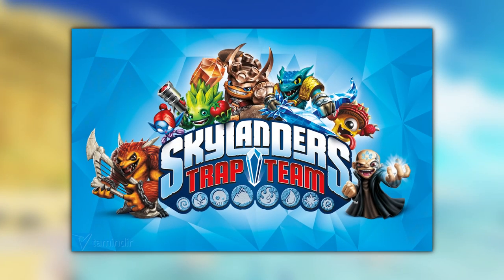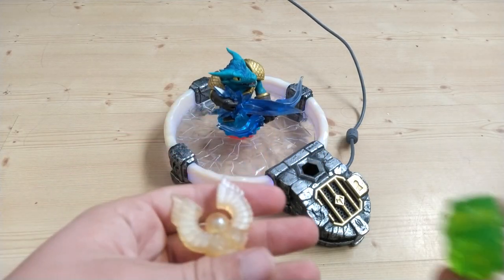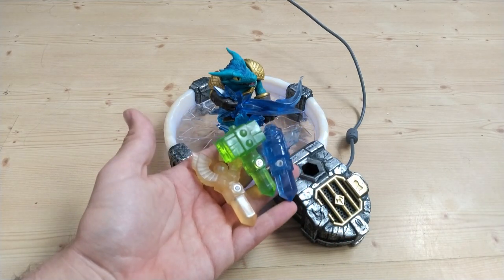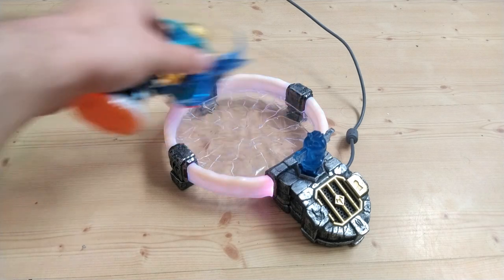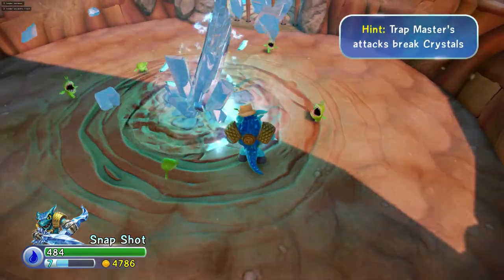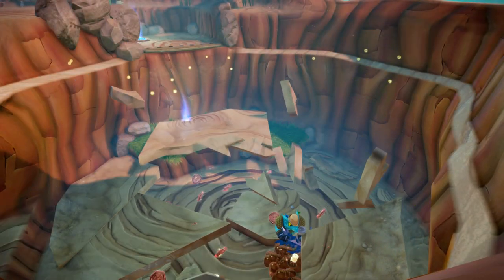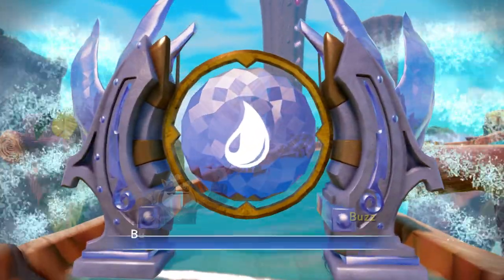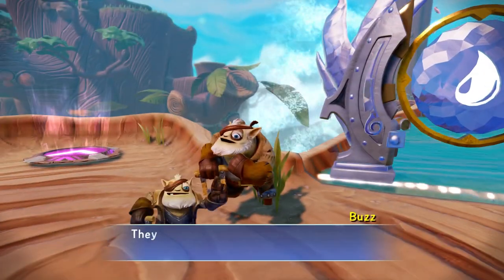After Swap Force comes Trap Team. This is the game I fully played through, and it's just more of the same. The new gimmick is being able to buy even more plastic to trap the bosses after you fight them, after which you can play as them for a limited time. Again a new portal is used, and this time I don't think it was necessary — just put a base on the traps. It's a cooler gimmick than Giants at least, but the fact that you need a trap for every single element kind of sucks.